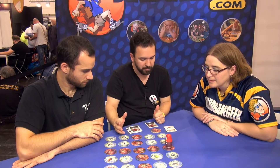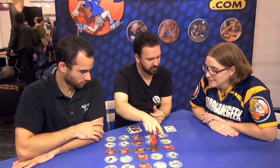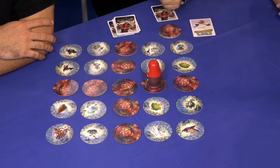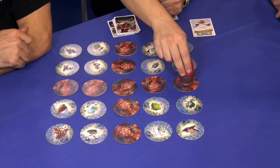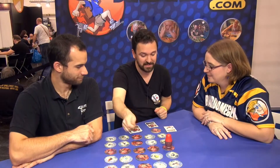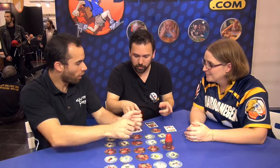While you're looking for the ingredients, the other players act as a human timer. They advance the witch one step at a time — you advance it, then you, then you — back and forth. That's the time you have to find your three ingredients, so you have to be as fast as possible.